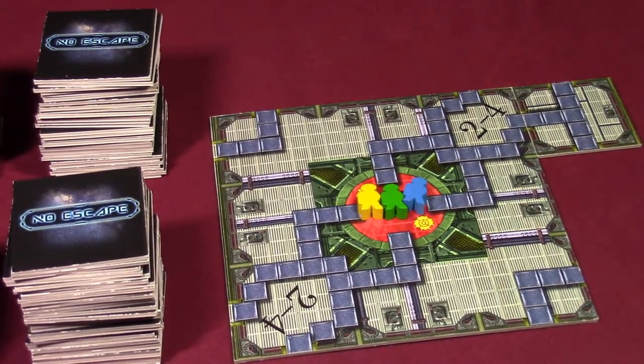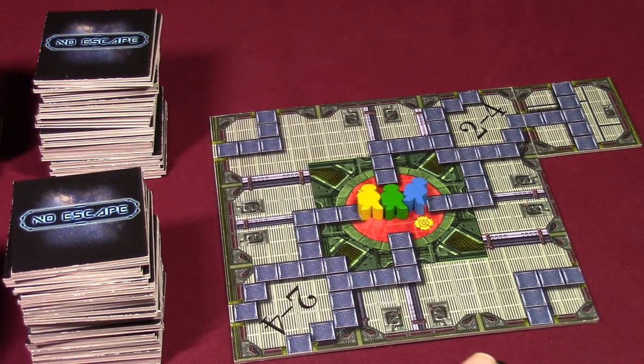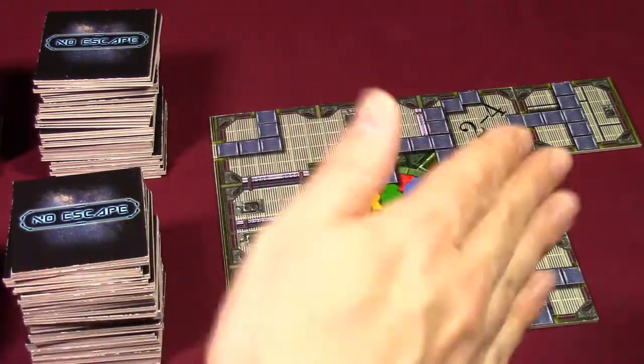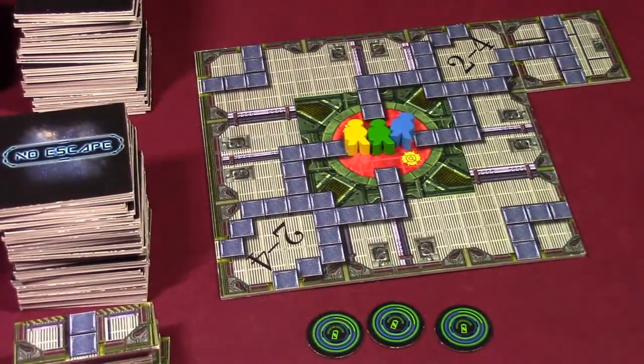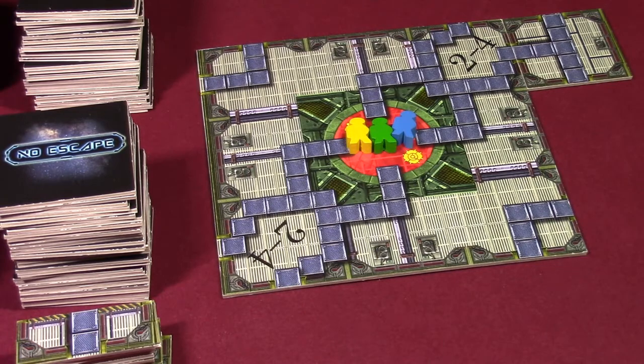Now that I've placed a tile, I have the option to use one of my energy tokens. What energy tokens do is add one to your dice roll, and if there are any other players in your path, you will jump over them. Normally, if there's a player in your path, you push them along. So if you're close to an exit and they're close to an exit, you can actually push them off the board and they would win — which is really not what you want to do. Being the very beginning of the game, I'm going to hold on to my energy.